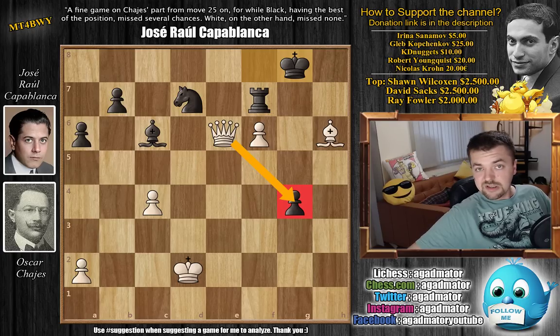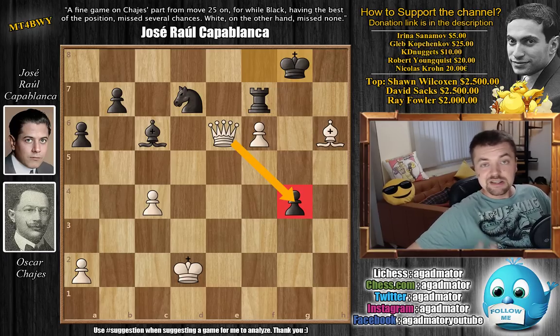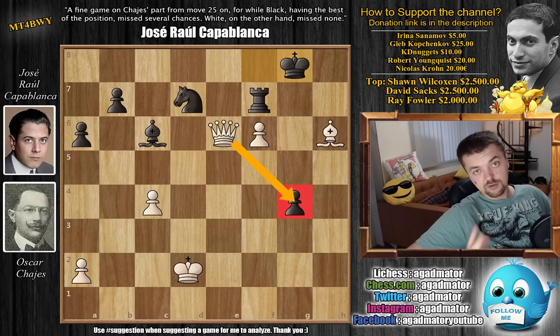I still haven't decided where we're going with the Capablanca Saga — I will decide tomorrow. We will either visit one more tournament or go straight for the World Championship match with Emanuel Lasker. You can leave a comment mentioning if you'd like to check out a few more tournaments before the Championship match with Lasker, or go straight into the match. I do hope you enjoyed it, and if you're not really into opening theory, don't play the French. Thank you to Irina Sanamov, Gleb Komchekov, KD Nuggets, Robert Youngquist, and Nicolas Krohn for their contributions to my channel. Thank you all for watching and I will see you soon, most likely continuing the Capablanca Saga. Have an excellent rest of your Saturday.